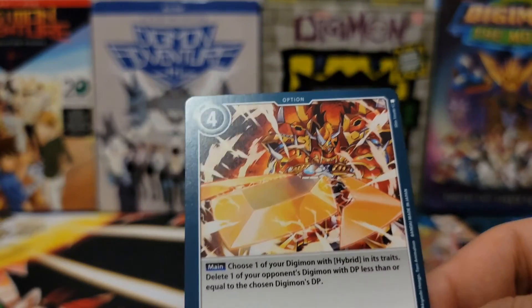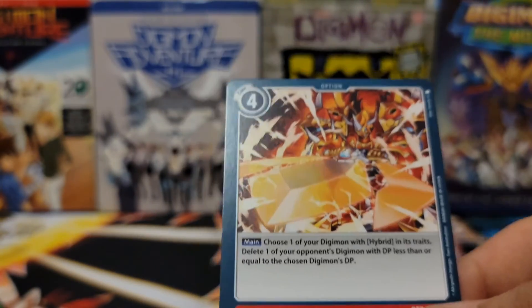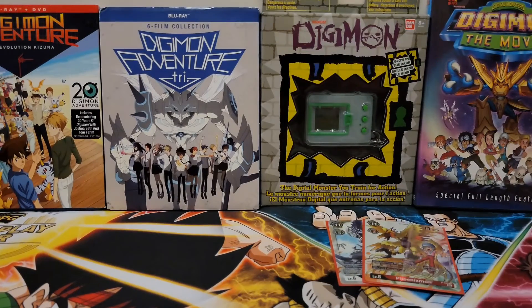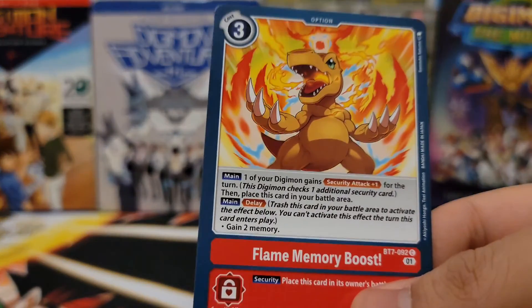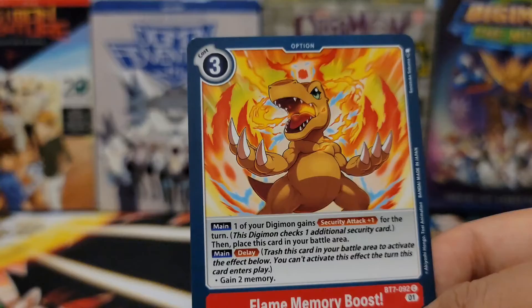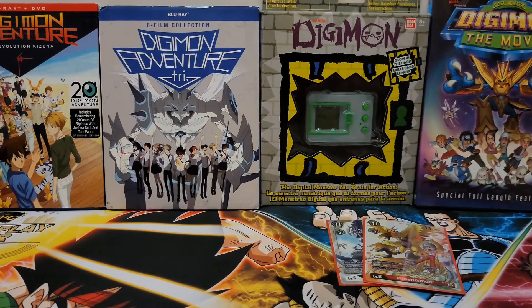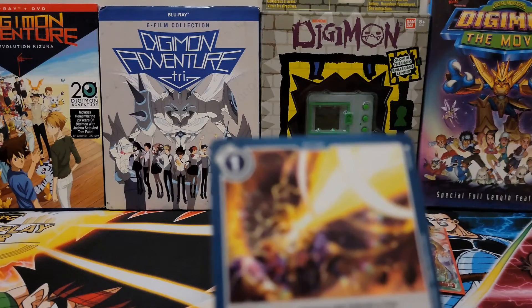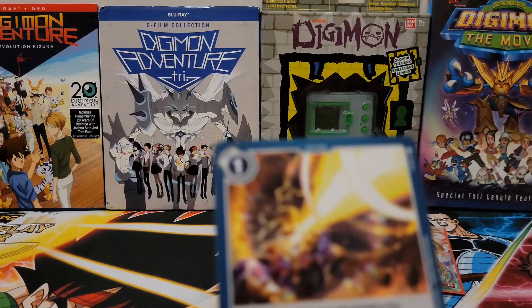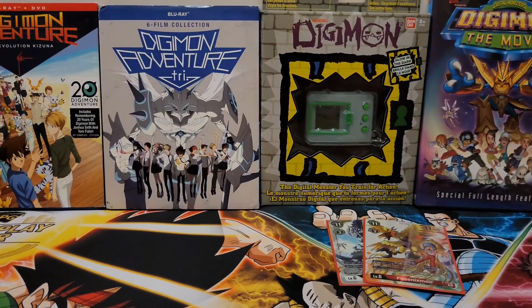Now I know that only specific ones of the hybrids actually are Hybrids — or I should say of the Spirit Digimon or Ancient Warriors, only specific ones are Hybrids. Then I played the Flame Memory Boost, just to be able to give one of your Digimon Security Attack plus one, since it doesn't specify that it has to be a red one — as long as you have a red Digimon or red Tamer in play, you can play this. And since I was playing green, I played Thunder Laser, which requires a Digimon with Hybrid or Ten Warriors and is straight — you can suspend your opponent's Digimon for one cost, but its security effect just adds it to your hand, which kind of sucks.